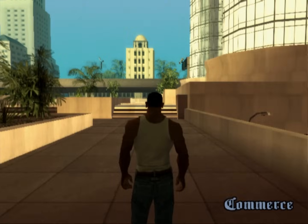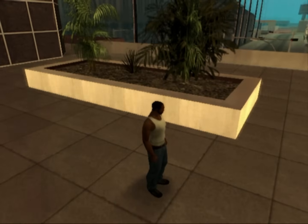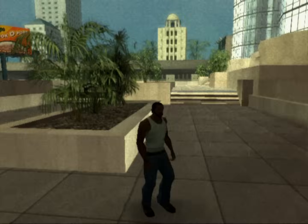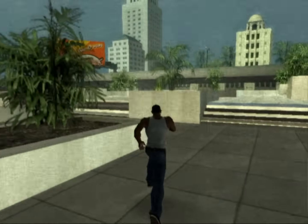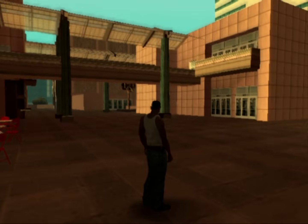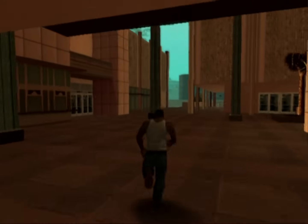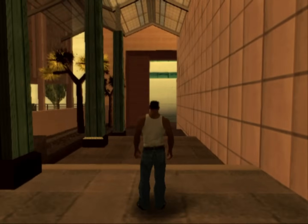Going out the other entrance of the building, you get a bit more of the nice architecture. This actually feels straight out of a Tony Hawk game — I can imagine grinding and ollieing between these ledges. There's a similar outdoor area downtown. This feels like a spot that should be bustling with people, but the random NPC count is pretty low in any given area, and this little plaza wasn't given any NPC spawns. Nobody will walk through here — it's a ghost town. Ominous.